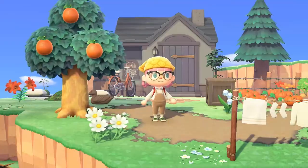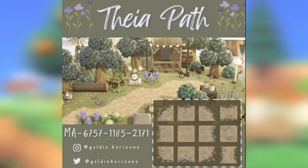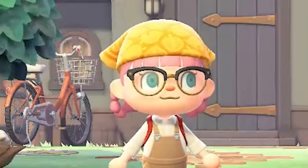Next up we have the Thea path and this one's by Goldie Horizons. This is such a cute lavender path. It also just has those sort of simple, only a couple of pathing options, but I really like how it's just this really nice color and it's got the purple flowers on the side. It's just very cute.